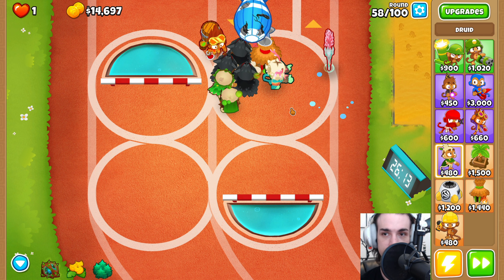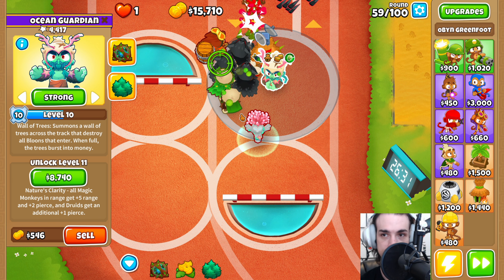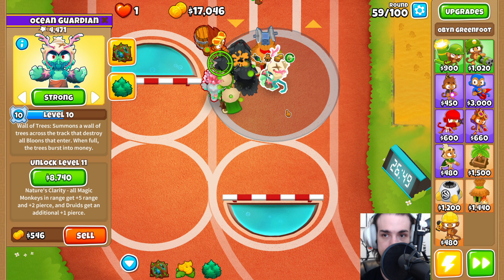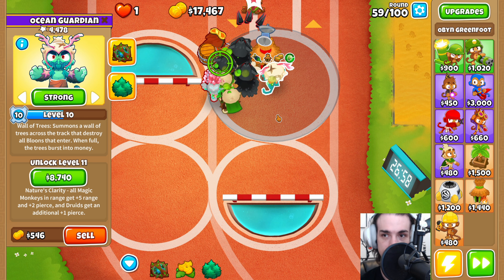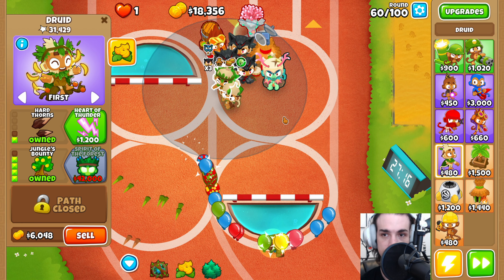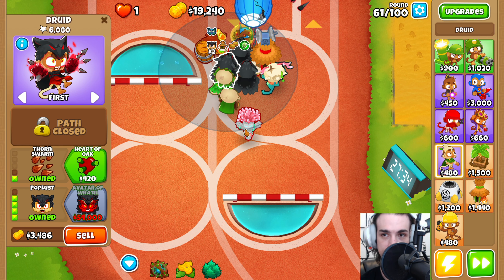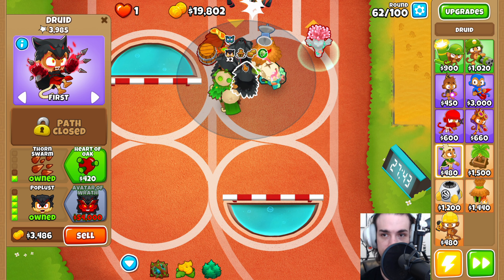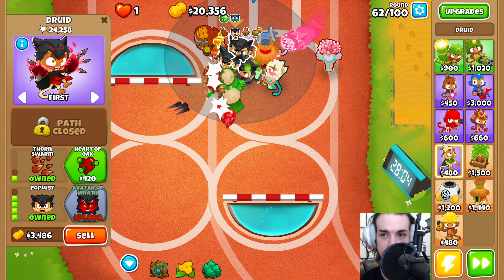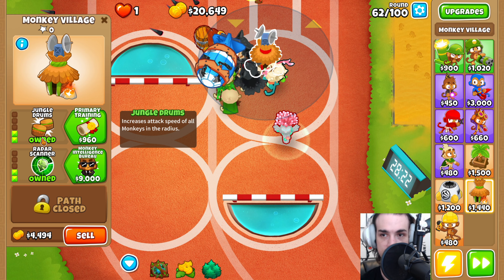Because of the large build area here, this could also be a really good map for Oban and a bunch of Ninja Monkeys. We're just waiting now — it's pretty crazy what we're able to do with just a few towers on round 60. We don't really have the strongest towers in the world — just a couple of Tier 4 Druids that didn't really cost us too much, and a Monkey Village with Jungle Drums and Radar Scanner, which was a large portion of the money we spent.